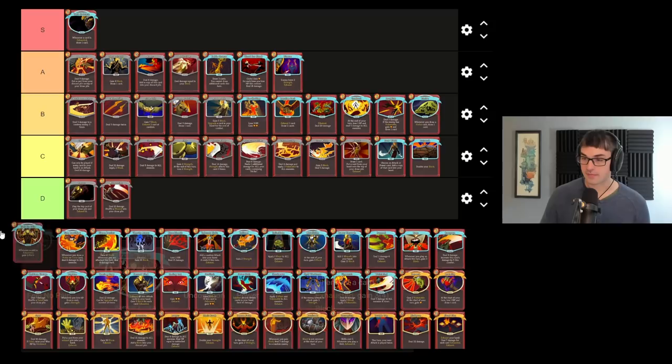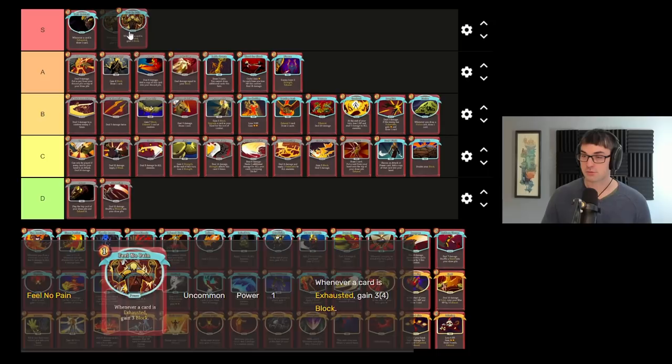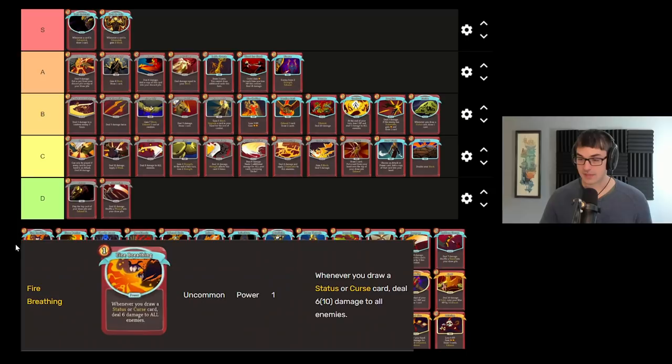Feel No Pain might also be up in the S tier. It feels wrong to rank it differently than Dark Embrace, so I think I will put that in S, giving you block whenever a card is exhausted. If this feels wrong to you, then my response is to say count the number of cards in Ironclad that contain the word exhaust — you'll find it's actually about a third of the cards. This property means that it's very, very easy for the Ironclad to build an entire block strategy around this one card. All you have to do is exhaust a lot of cards every combat and you will be in Block City before you know it.